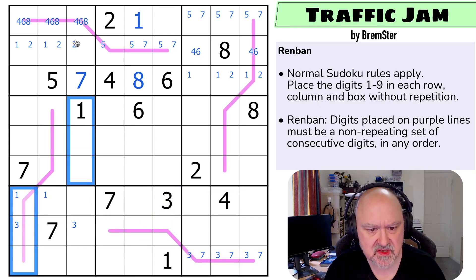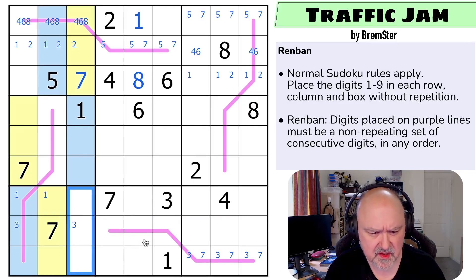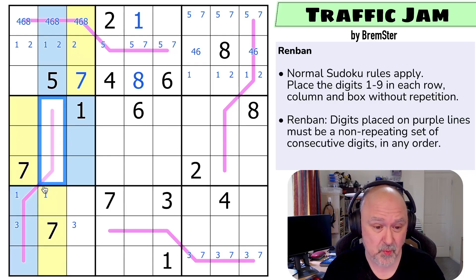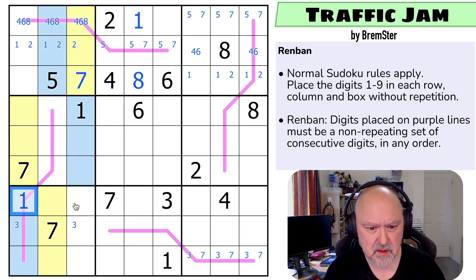Those digits are those digits for exactly the same reason. Those digits are those digits for exactly the same reason. We know that this line must contain one through six, because I can't put seven on it since the seven sees the whole thing. If I put eight on it I'd need a seven — I can't get a run of six digits with an eight or a nine without a seven. If I start with nine and go down, or even if I go up as high as nine, I'd need a seven. So these are one through six. The one must be on the line, and yellow isn't on the line — so that's not the one, that's the one. Which means this isn't the one, this is the one.